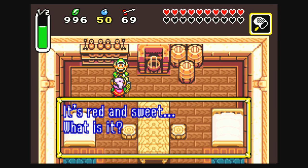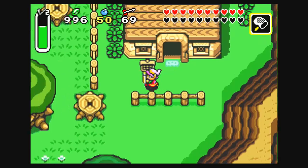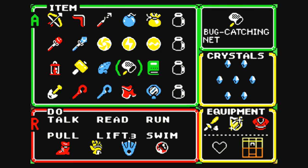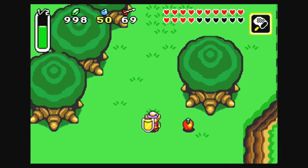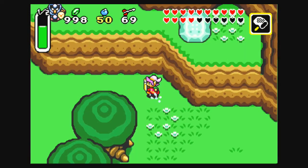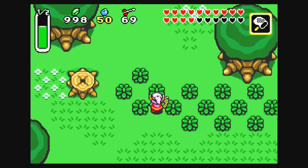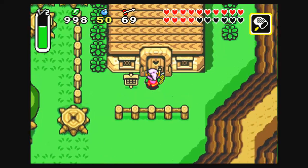"It's red and sweet — what is it?" This one's probably the hardest one. Because what you have to do... after way too much looking around, way more than I should have needed, we have apples. Which is something that you would probably find on your own by pure chance. I have no idea why they made this a riddle, but we'll roll with it.